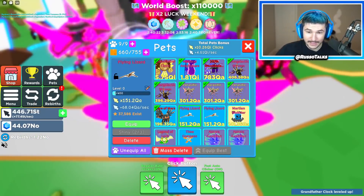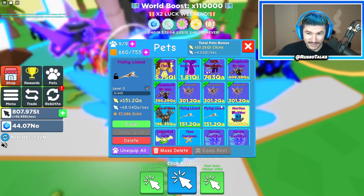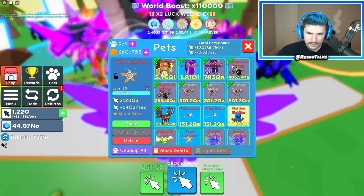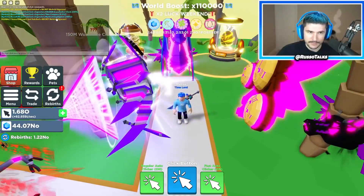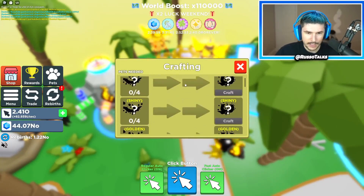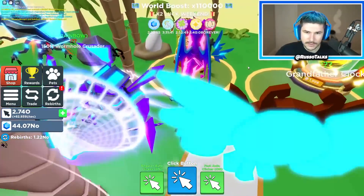Let's check out these new pets we just got. The flying lizard is actually pretty good — 100 QA. Then there's the time compass. And the Robux one — the amphitheater. You can also go ahead and craft the new pet here. I don't know if we'll be able to get this new divine, but let's start opening this egg ourselves.